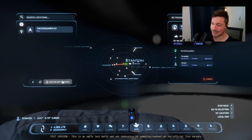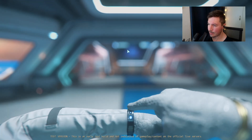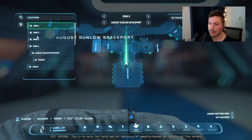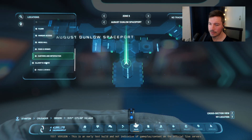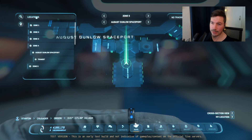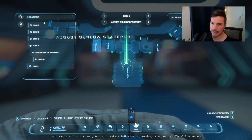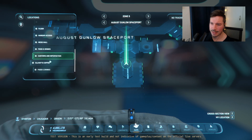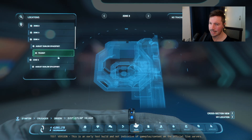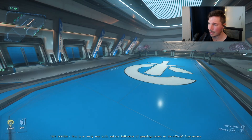Now I'll actually go to Orison. We've arrived at Orison — you can see all the Crusader logos. I'll quickly open my map to show you the flow. You can see where the spaceport is, but in the drop-down we only get the food court and similar areas. A popular location in Orison is Cousin Crow's, where you can buy things, but it's not showing in the search. There are a lot of zones here but no drop-down for us — it probably won't appear unless we go to the specific zone.